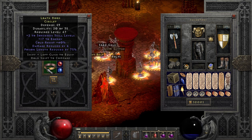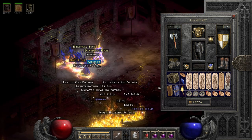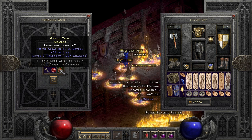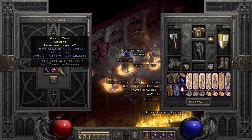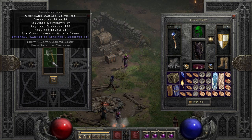This could be a nice energy shield circlet - poison length reduction, sorceress skills, and energy. This is one of my favorite finds in a while though: assassin skills and teleport on the amulet. Are you kidding me? Gotta love when you go greedy hoping for five sockets, but you get three instead.